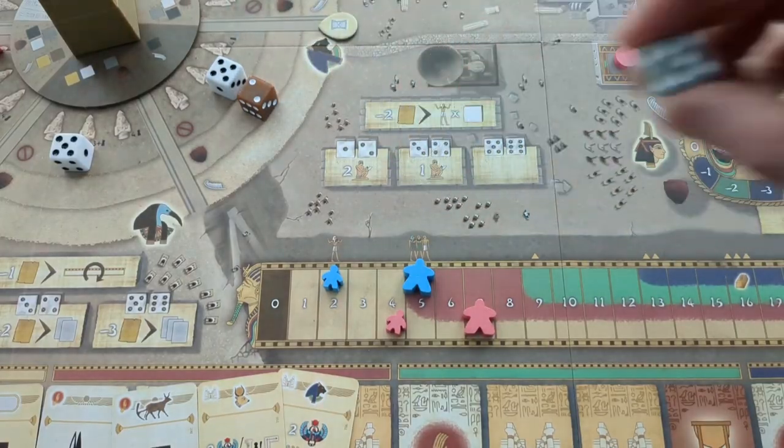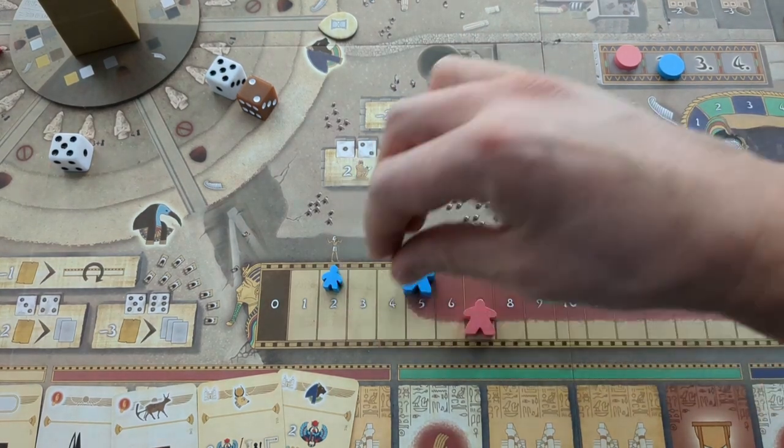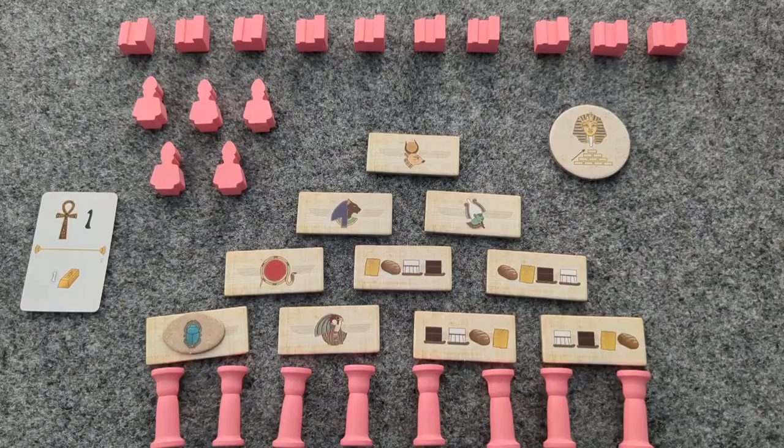If there are no dice in that section, or the only available ones are forbidden, then move counterclockwise to choose one from that section. After they take the die, they perform the god action, without dealing with resources, of course. Bot in Common's dice still get placed in their play area.